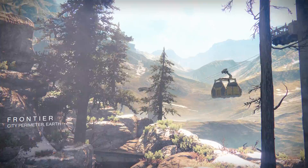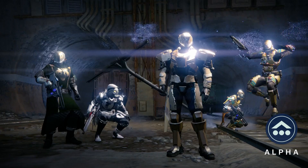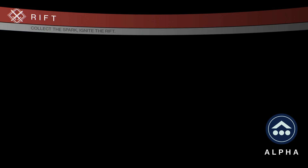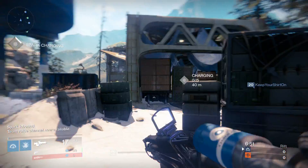And then we have Frontier, which is set far out on the city perimeter of Earth. The location is a transfer and relay station, shuttling supplies to other perimeter stations such as the Twilight Gap. Frontier is a semi-symmetric map built around a train yard. A train track cuts through the middle of the map and runs across a bridge, which is a central landmark and a bottleneck for combat. Frontier features a lot of good sniper sightlines and has a good mix of open and closed spaces.